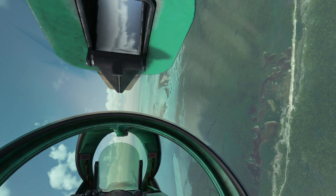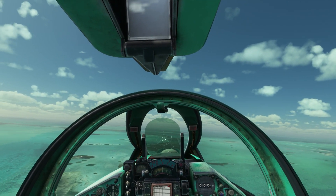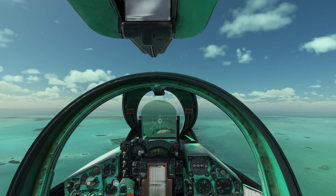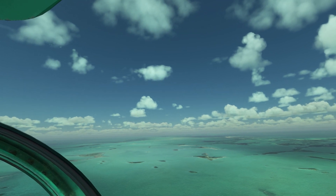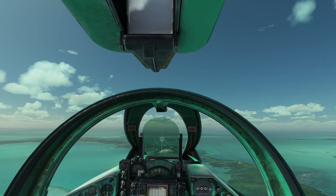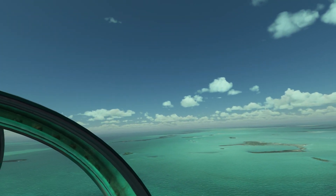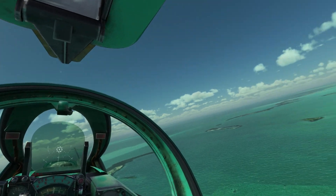Bit of turbulence there. Flaps up — yep, just checking the gear's up too, yep, also checked. Now I'm going to try to get to 1,500 feet, see if that's doable. And yes, we're rocketing down now — 1,700, 1,600. I'm just about to turn right again past this last little island. Blown past — I'm down to 1,280. Okay, turning back to the west.